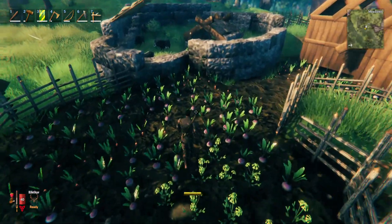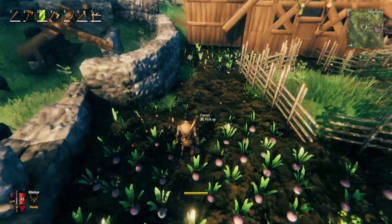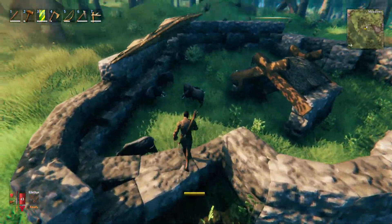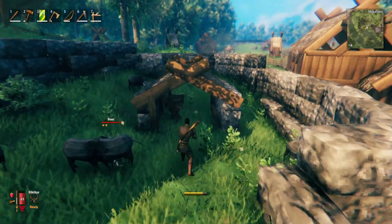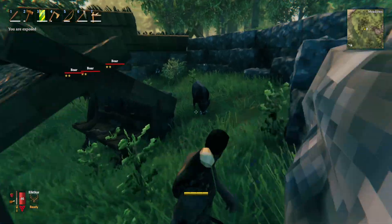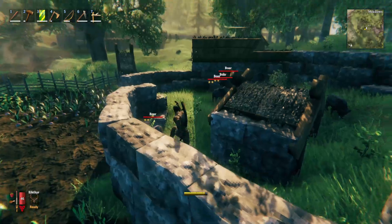We have a farm here. Usual rules — replant if you want stuff. I think Emma made this farm; she's always the farmer person on the server. We also have a boar farm. We've got some two-star boar straight away, so that was awesome. They have a little house in here to come when it's raining or when trolls are attacking, like when I'm trying to make videos. Just a really nice little boar enclosure.